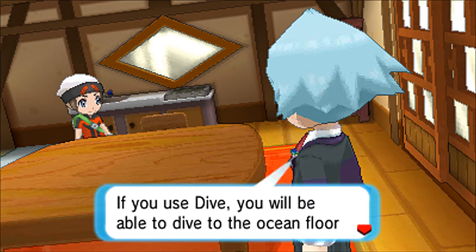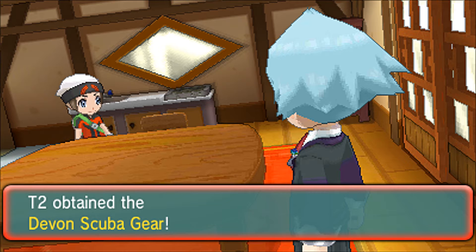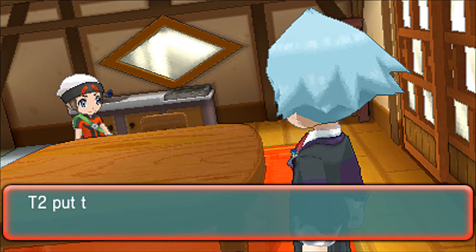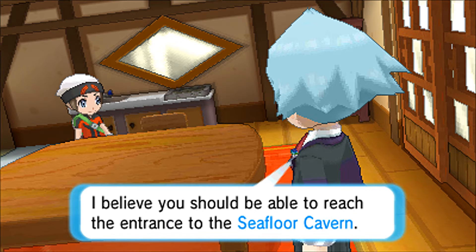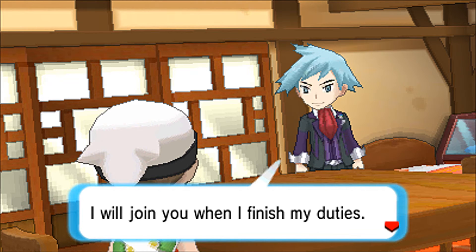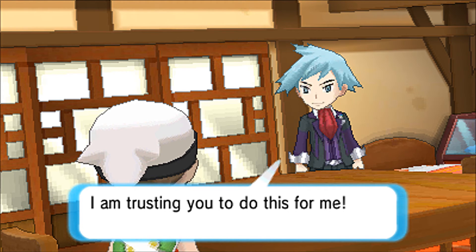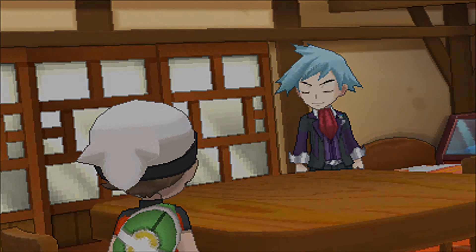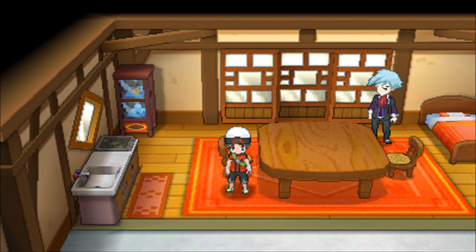Steven continues: "There is no doubt that they intend to revive the super-ancient Pokémon and make its power their own. If they obtain this power, it will upset the balance of nature — a crisis unlike any other will befall every living thing. I plan to do everything in my power to quell this. I am asking for your help." Steven entrusts us with HM07 Dive and Devon's Scuba Gear. If we use Dive in the correct stretch of water along Route 128, we should reach the entrance to the Sea Floor Cavern. Until next time on Pokémon Omega Ruby, where we see how Team Magma and Team Aqua are going forth with their plans.